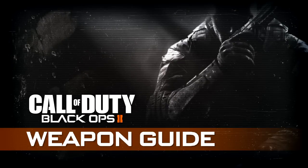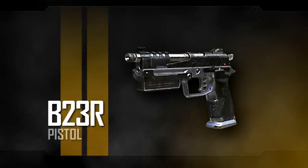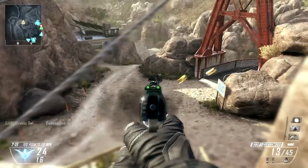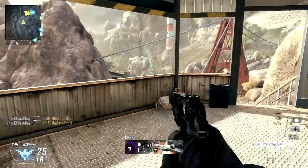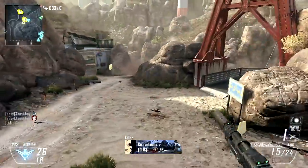Hello, this is XboxAhoy, and this is the 20th episode of my Black Ops 2 Weapon Guide. This time, we're covering the B23R. This three-round burst pistol is a future derivative of the M93 Rafika first seen in Modern Warfare 2, and in Black Ops 2 Multiplayer it is unlocked at level 19.